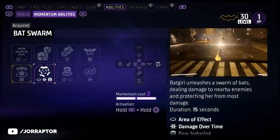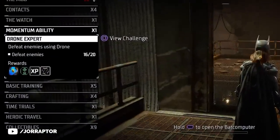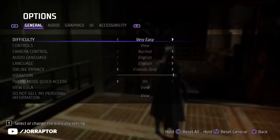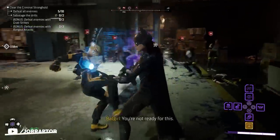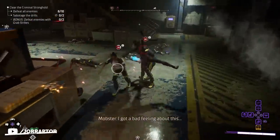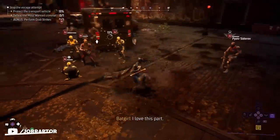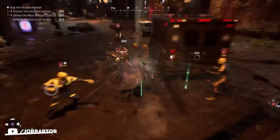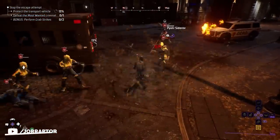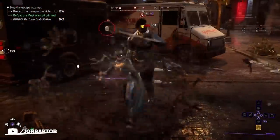Bat Swarm is definitely Batgirl's coolest looking skill. To unlock it you need 20 kills with Batgirl's ultimate ability, the drone. Turn the game's difficulty to very easy, go to a crime with a lot of enemies, lower their health, and let the drone take the killing blows. This amazing ability summons a swarm of bats to surround you, dealing damage to enemies and protecting you from most attacks — turning you pretty much invincible while also dealing damage and looking like a badass.